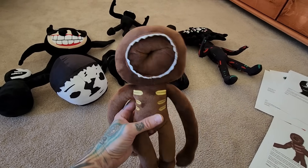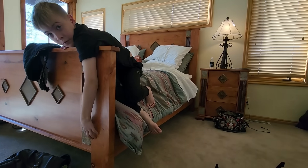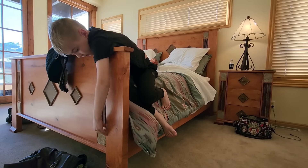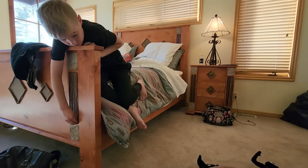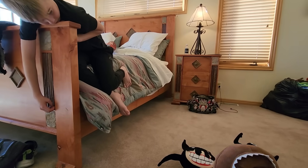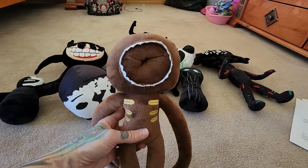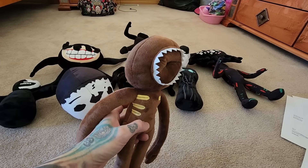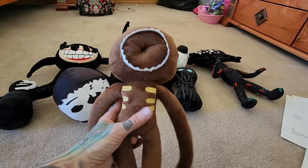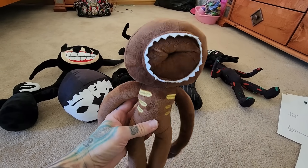If you come in direct contact with Figure, it will instantly kill you — so don't mess around. He's actually blind, just like Green from Rainbow Friends, so he chases you entirely by listening. He can hear really well, so you have to be very careful and move slowly at all times.